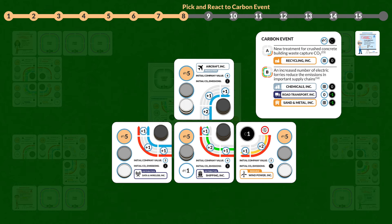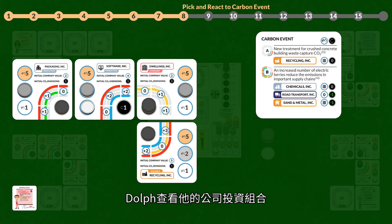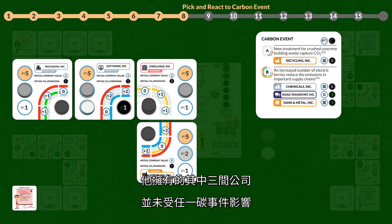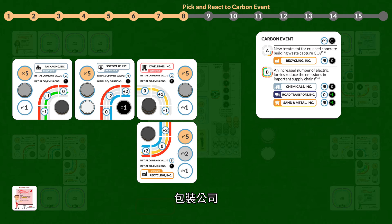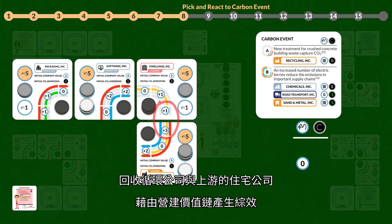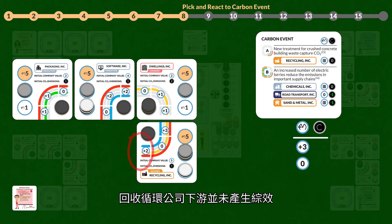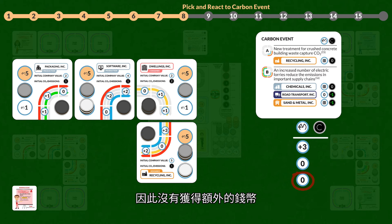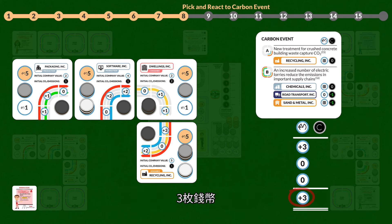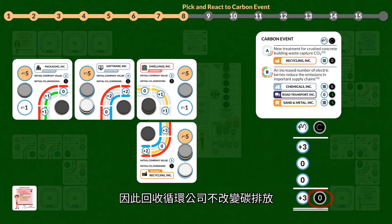Bud does not own any affected companies, so he decides not to interfere. Charlie is in the same situation and decides not to interfere. Dolph looks at his company portfolio. Three of his companies are not affected: Packaging, Software, and Dwellings. Recycling will receive zero monetary units for stand-alone value. Recycling has synergy upstream with Dwellings via the Construction value chain, receiving three monetary units. Downstream, Recycling has no synergy and no monetary units to receive — three monetary units total for synergy. The carbon event has no impact on carbon emissions, so Recycling will have no change in carbon emissions.